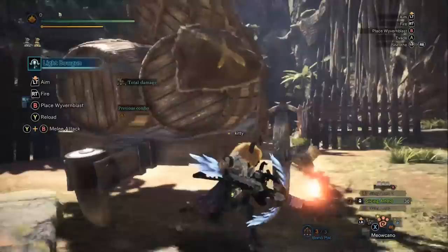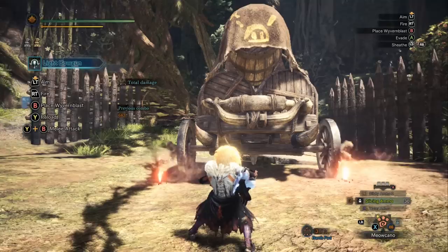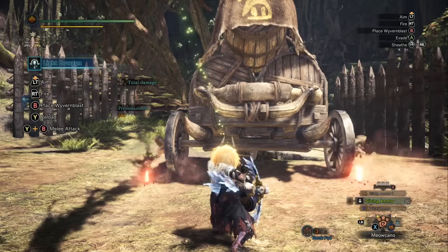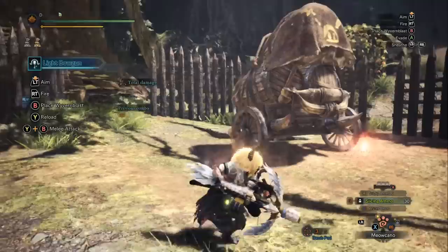With the heavy bowgun, when you load the special ammo it actually takes a long time to load, and it can be risky to load that in the middle of a fight. Plus you're not dealing damage during the reload of the special ammo. So the damage output of the special ammo on the heavy bowgun is tempered by the fact that you can't load it very quickly - imagine trying to load it and being interrupted by the monster. Wyvern Blast is cool and distinct to the light bowguns.